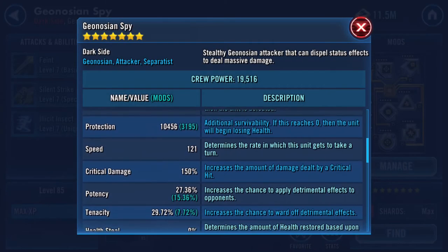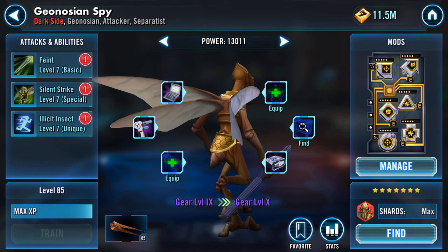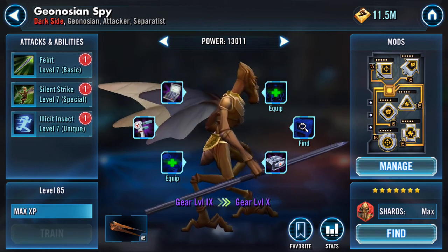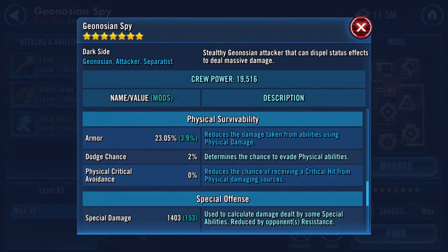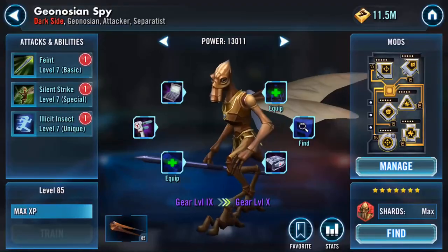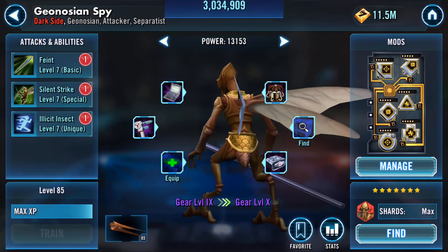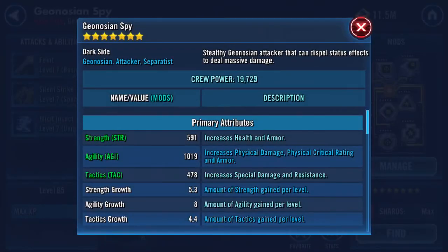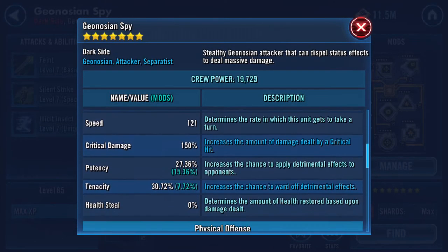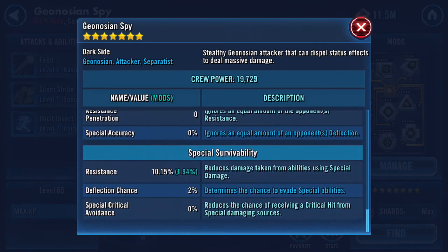Here's my Geonosian Spy, currently gear level 9, and he'll still be gear level 9 once this video is finished, but stats-wise there they are. This isn't going to make a huge difference, but it should get a little pop — 461. That's not to be sniffed at.